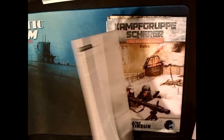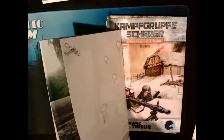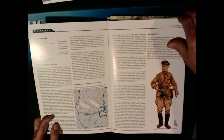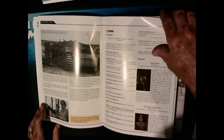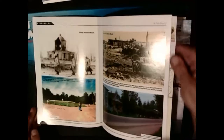It is 52 pages of history and designer notes on the battle, with lots of color photos describing the units involved, the actual leaders involved, and then a little bit of 'then and now' — fascinating. There's great bedtime reading right here.